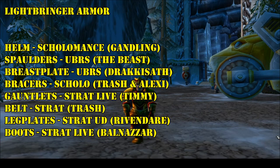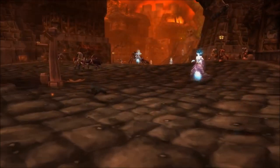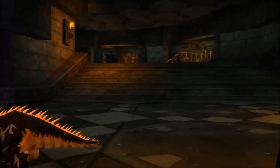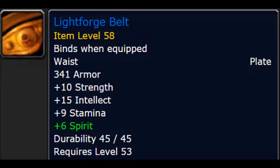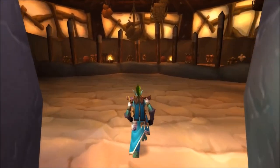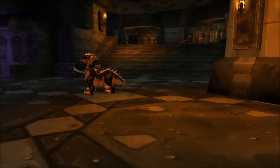You're going to have to run four different dungeons fully to complete this set: Strat Live, Strat Undead, Scholomance, and Upper Blackrock Spire. Luckily, you've got a good chance of getting all of the BOE items along the way, so you might not have to visit the Auction House like some of the other classes will. Now that we know where to go, let's talk about how to get these items.